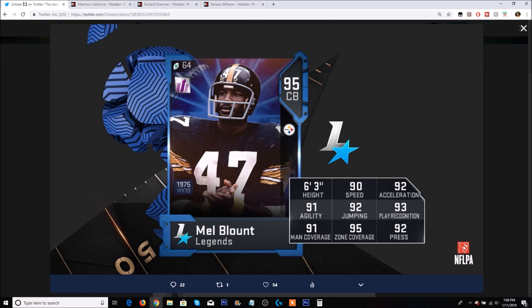The 95 zone is pretty good, but he only has 91 agility, and his press at 92 is decent though there's a lot better out there. He's only got 90 speed. So if you want to compare — what other cornerbacks can you possibly pick up for around the price of Mel Blunt or even cheaper?